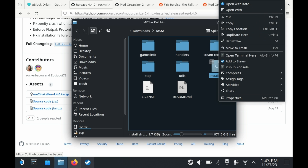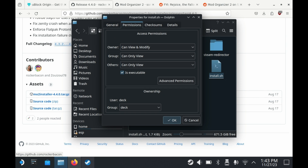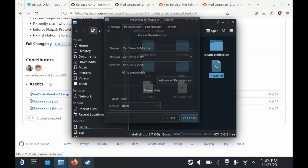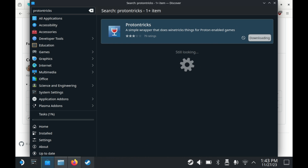You'll want to make sure the install.sh file is executable. Right-click it, go into Properties, go into Permissions, and check that the executable checkbox is enabled. You're good to go. You also need to install Proton Tricks, so go to the Discover app and download Proton Tricks, because the script requires it.